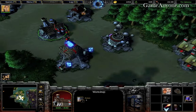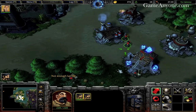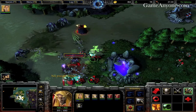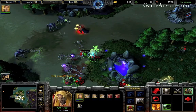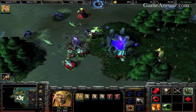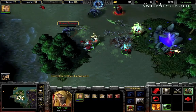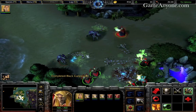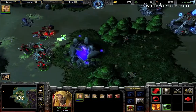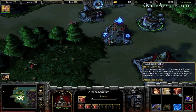Now that that's done, start getting a bunch of mortar teams and get these guys back to armor. Now we can build more Spellbreakers.